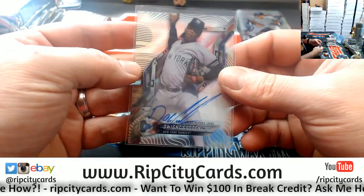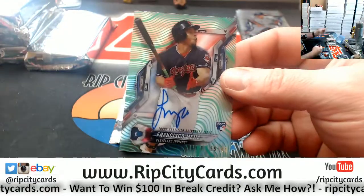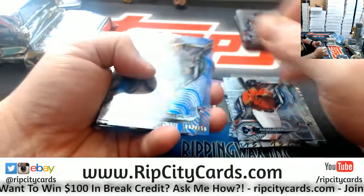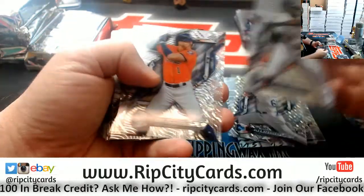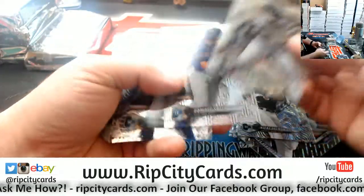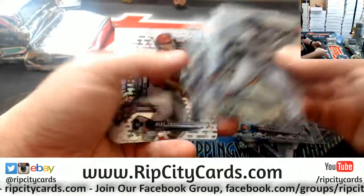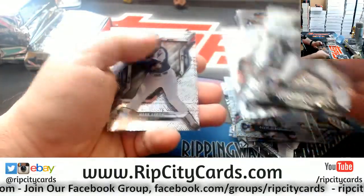A long time since I've seen a Dwight Gooden auto. A Francisco Mejia rookie autograph at 99. Doesn't foul her to 150. A Vertigo rookie, a Monaco rookie, a Dominic Smith rookie, Alcantara rookie, Albies rookie, Cisco rookie.